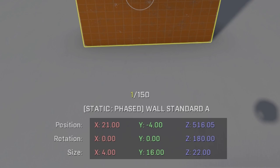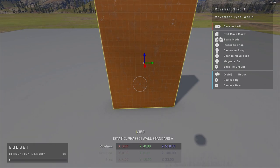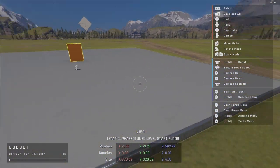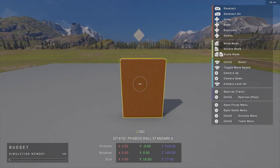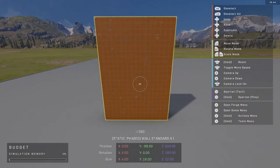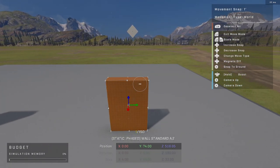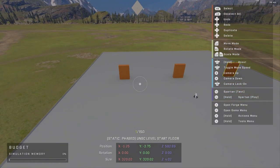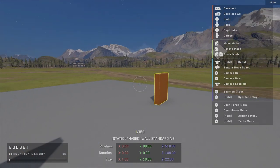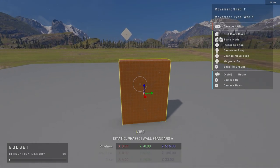Understanding your grid and where blocks are placed lets you mirror the other side. Say you set an object at zero-zero — that's the center of the entire map. If you drag it to negative 88, you know you want to mirror it on the other side. Pull another copy to positive 88 and everything is perfectly symmetrical. I generally recommend putting everything on the world grid — it makes everything much easier.